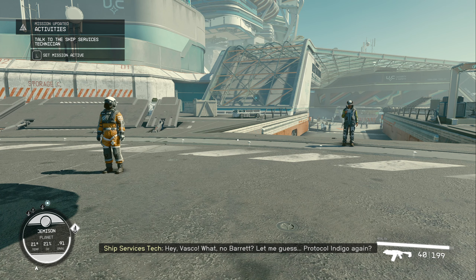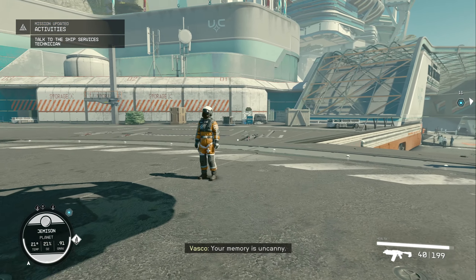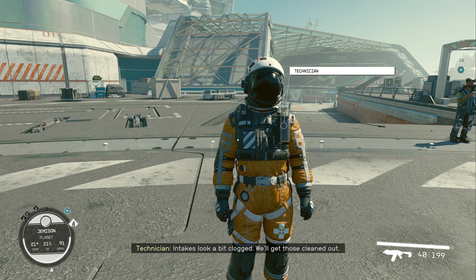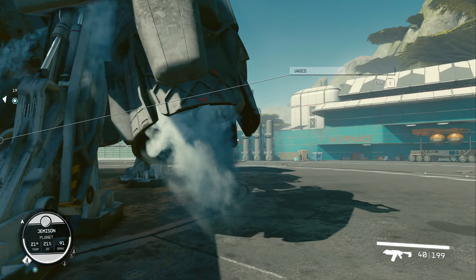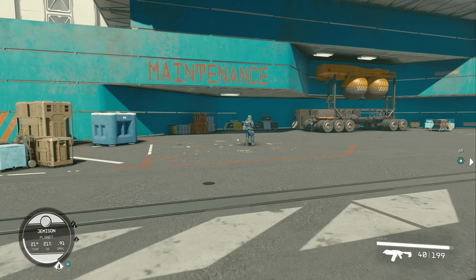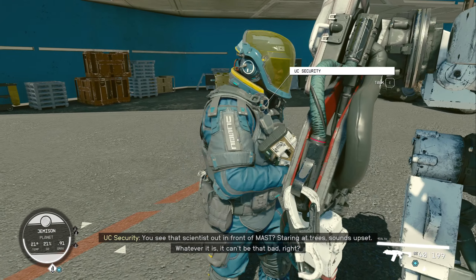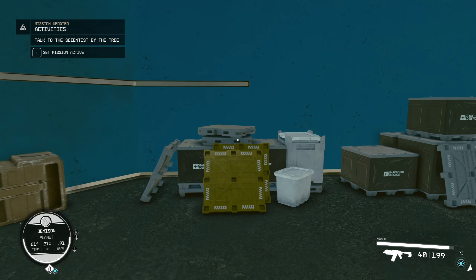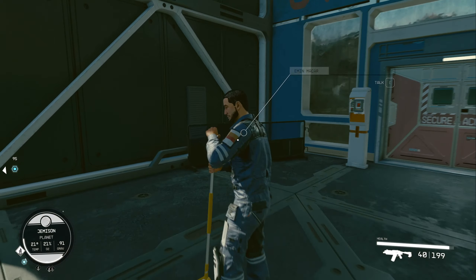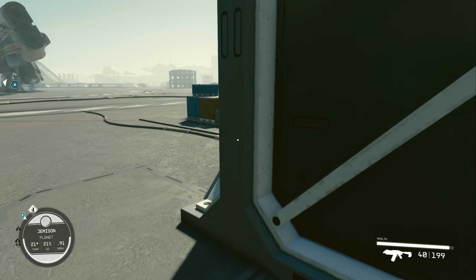Talk to the ship services technician here. That is an active quest. Your memory is uncanny. Intakes a bit clogged — we'll get those cleaned out. You see that scientist out in front of MAST staring at trees? Sounds upset. Whatever it is, it can't be that bad, right? Talk to the scientist by the tree. Getting some side quests. It requires an ID card — we don't even have an ID card yet.